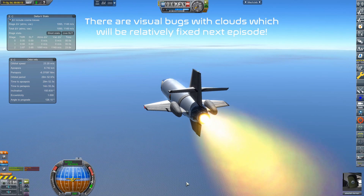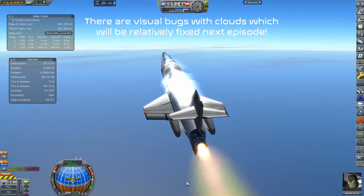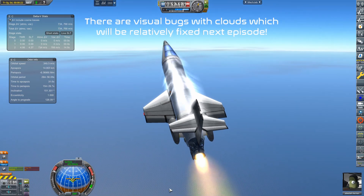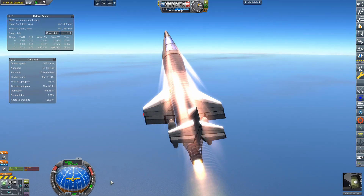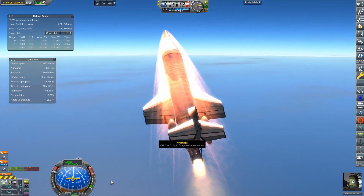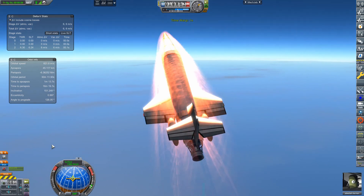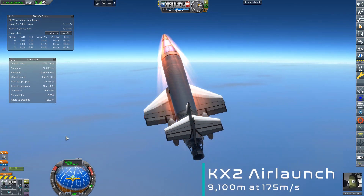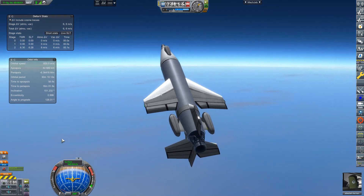Welcome back to Realism Overhaul. Today we are looking at completing a few early game contracts, moving our way slowly down the tech tree and slowly up to a little more exciting rocketry contracts. Luckily sounding rockets are pretty much going to not exist after this episode — we do have one more launch of the S2 later on.